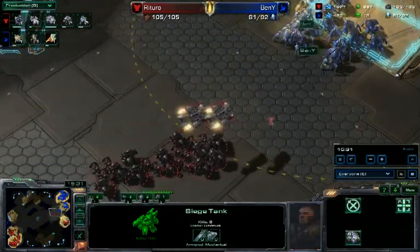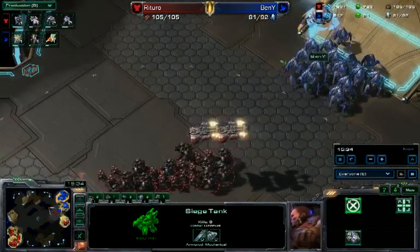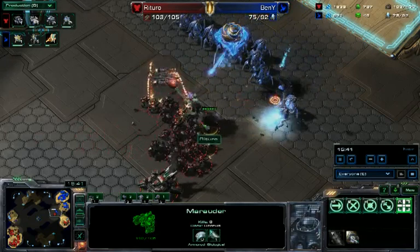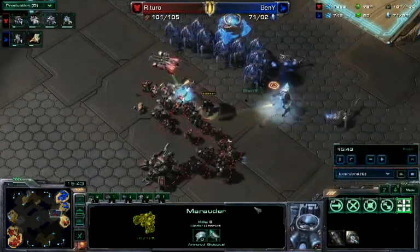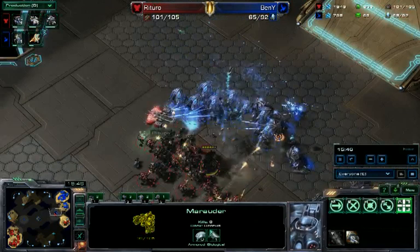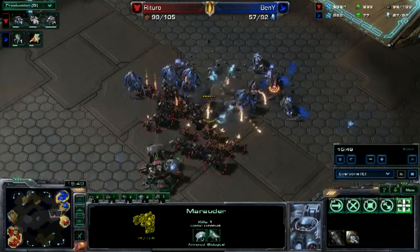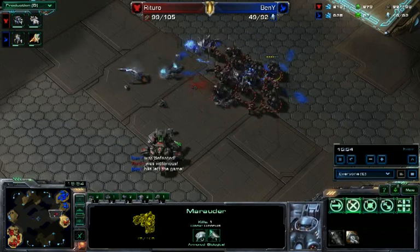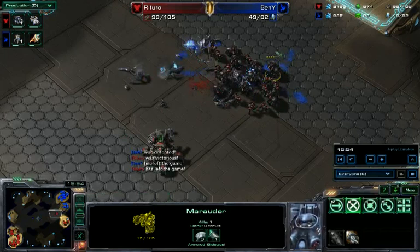Down goes the siege tank to bait someone out - a little bit of micro, boom! There's the shot from the siege tank and in goes the army. They do not have stim, but it's going to be shot for shot with the siege tank. Down goes the mothership core before it can do anything - good focus there. And without the mothership core supporting and with the siege tank, boom - Benny is done! He does not even hang around. That push ends it. My goodness.